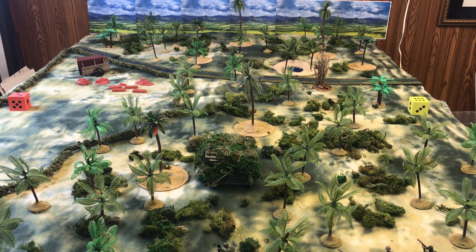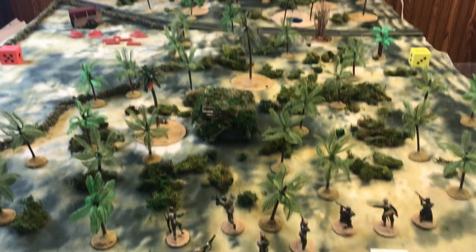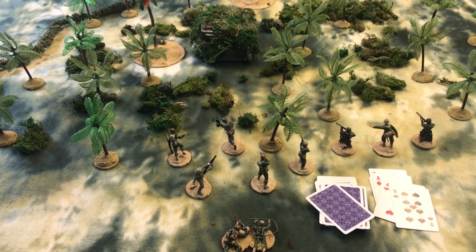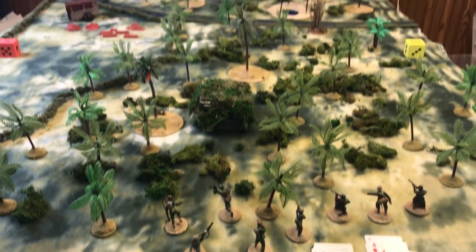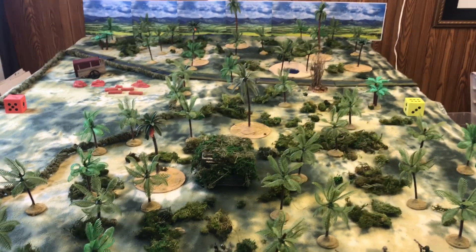Another card and another Japanese unit arrives — with a four, it's another 37mm gun in a bunker, so we'd roll the location for that. Hopefully we would get some black cards, and there's a nine, so my Marines would fire again or move. That is basically my solo system for the Marines playing the Worthington scenarios with my beer and pretzel rules.